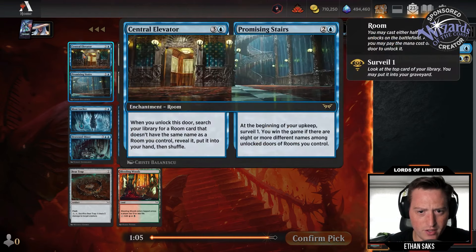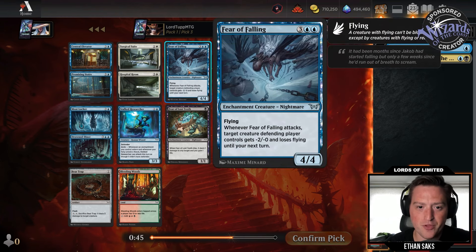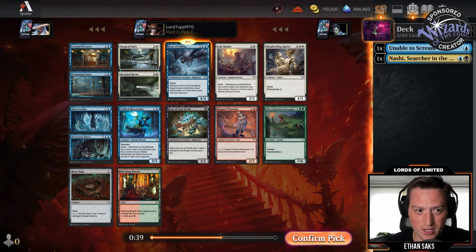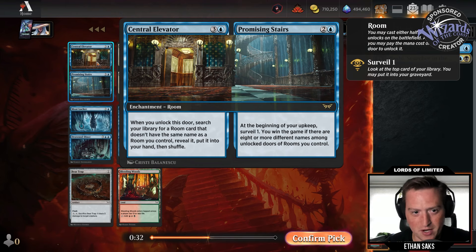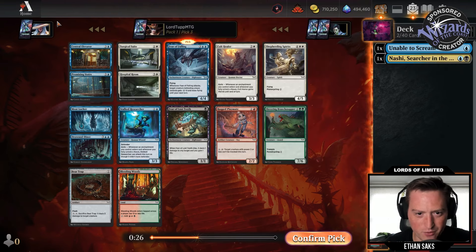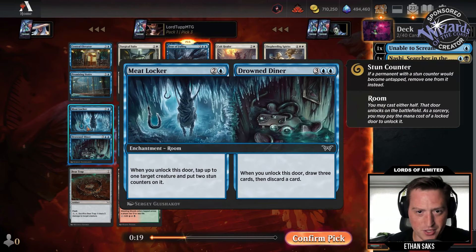There's a rare room: beginning of your upkeep, Surveil one; you win the game if there are eight or more different names among unlocked doors of rooms you control. Search library for a room card that doesn't share a name with a room you control, reveal, put in hand. That's a really cool build-around win-con for a rooms deck, but I don't feel like going that deep just yet. Fear of Falling is here too — five mana four-four flyer, when it attacks target creature defending player controls gets minus-two-minus and loses flying until your next turn.